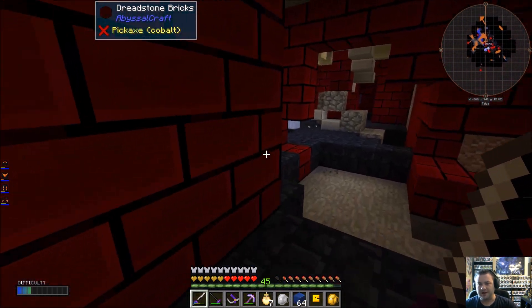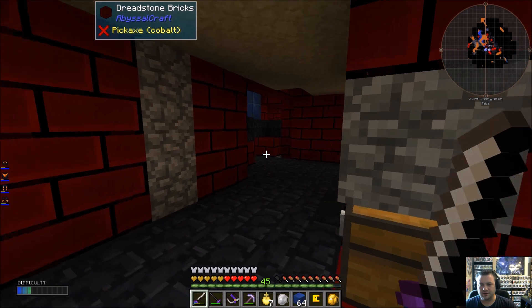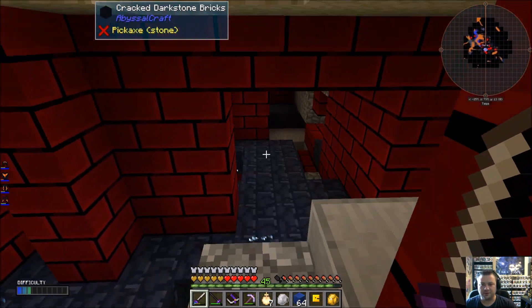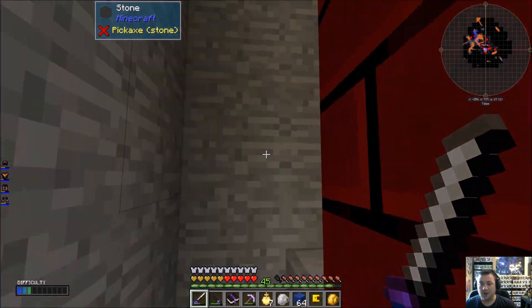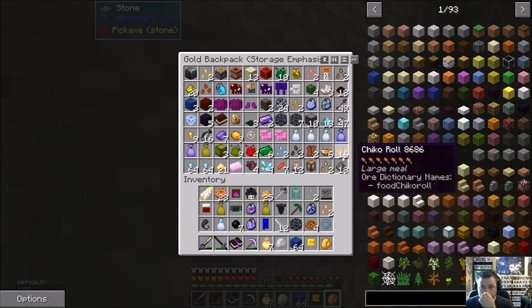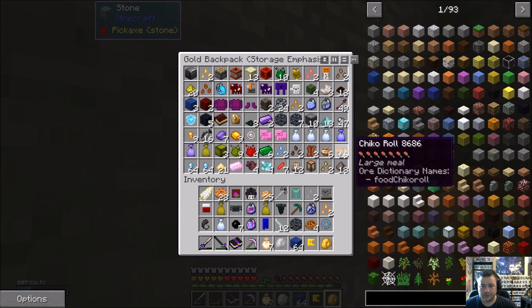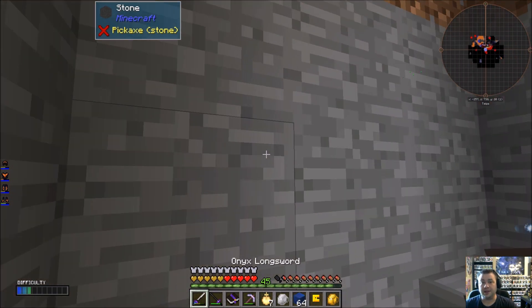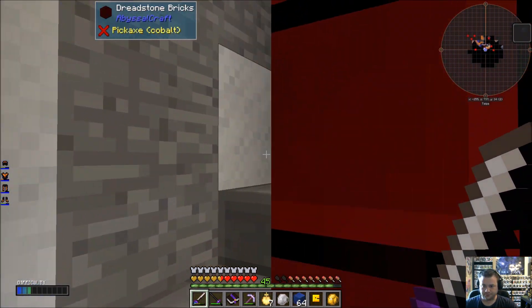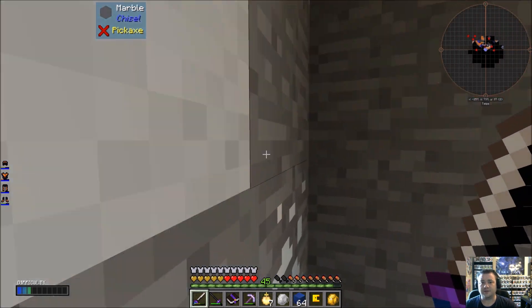I'm going to head back — I think we've got everything we need right this second, because we really need to get back out of this place. We did get a lot of runes. Now that I'm safe — how many common runes did we end up getting? 12. So we've got plenty to do a bit of crafting. Also, we've got a few quests worth of stuff to turn in — there was one for spawner shards.